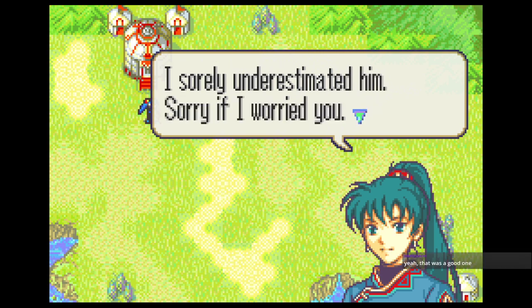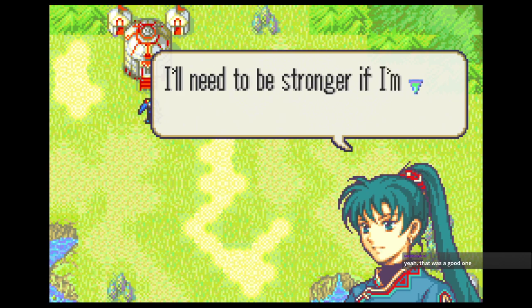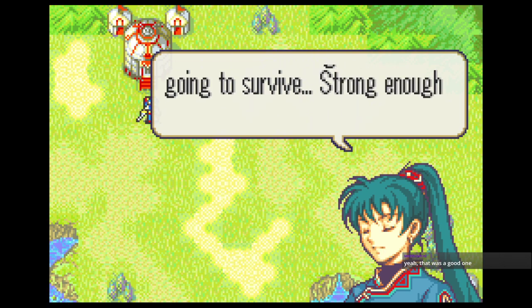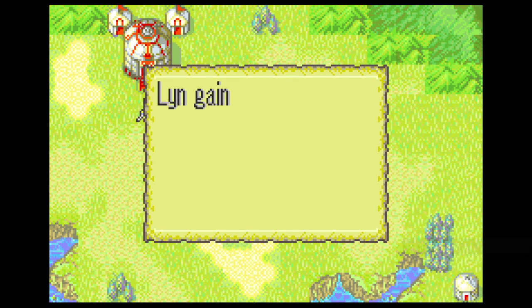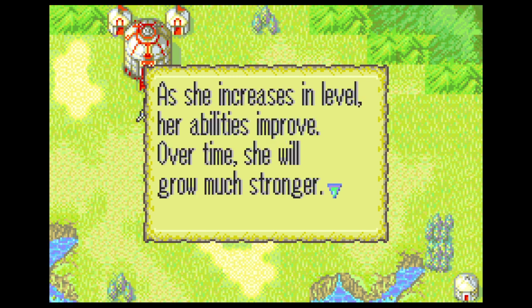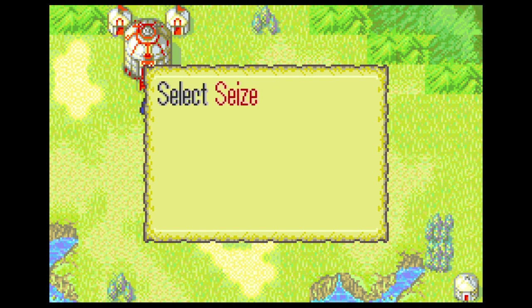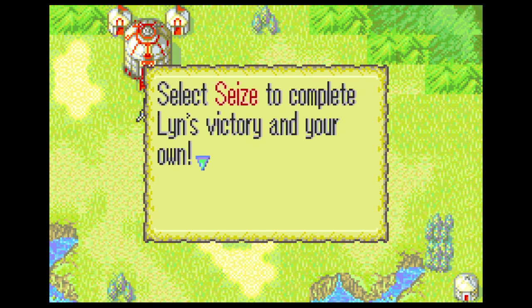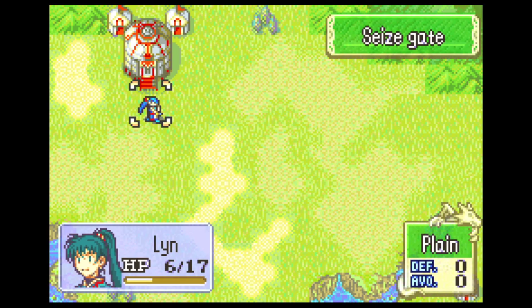Unlike regular hits — where the game checks for contact — critical hit only does one check. So if it says you've got a 1% critical rate, that means you're actually getting a 1% critical rate. This is about leveling up. An important thing to note about leveling up is that it is also dependent on the RNG.